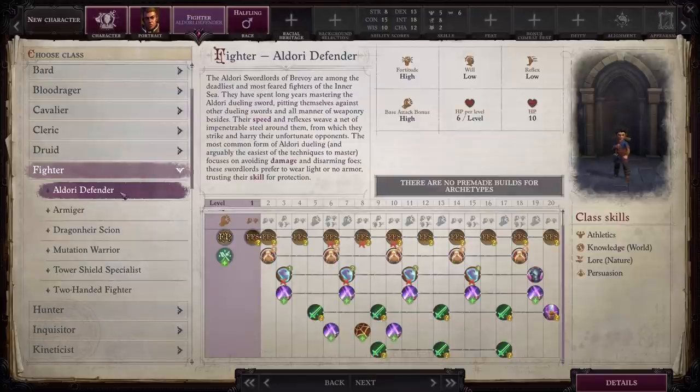Going back to Outdoor Defender, as far as Mythic Paths, I would probably go with Aeon again. It really fits with what the Outdoors are supposed to be all about and will help you pull off some of those buffs from different enemies, increasing your own personal survivability.